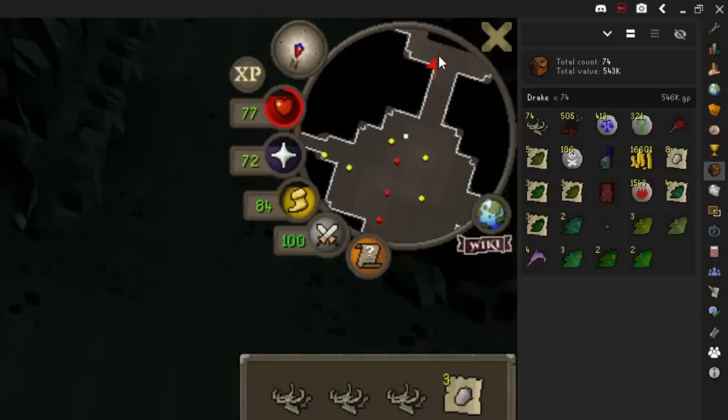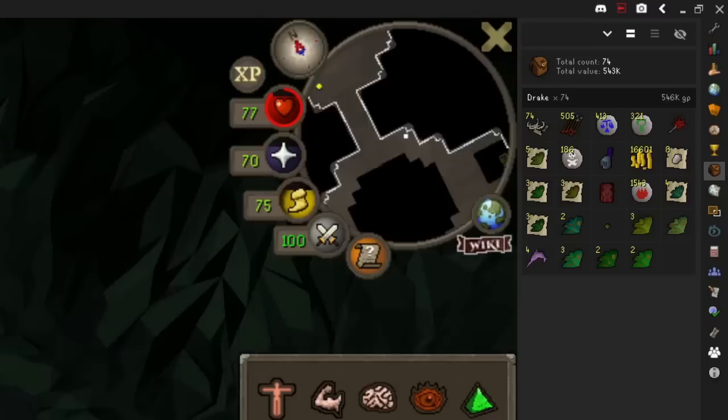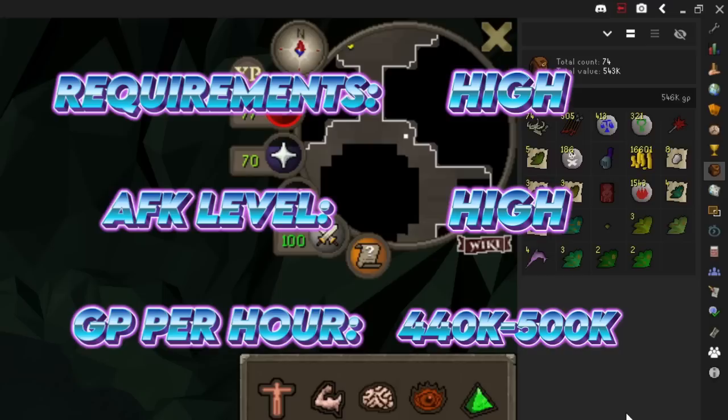All you have to do is reset aggro every 10 minutes or so once they stop being aggressive. With range I made 440,000 GP in an hour without banking, and with melee it was 500,000 GP, banking just once after about 30 minutes.